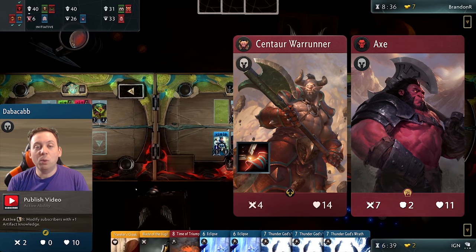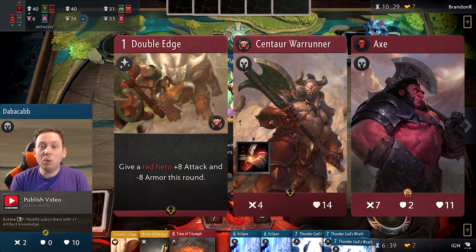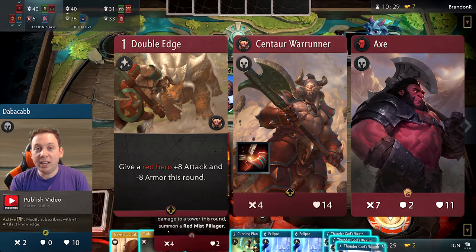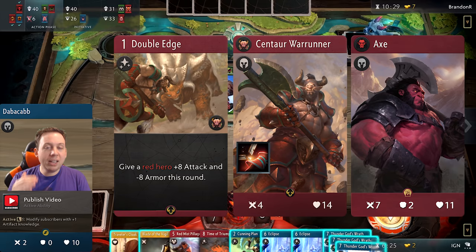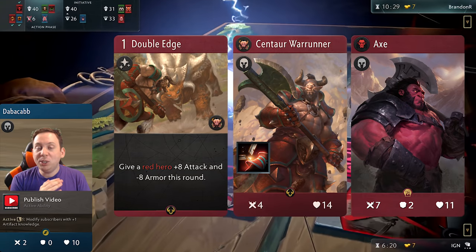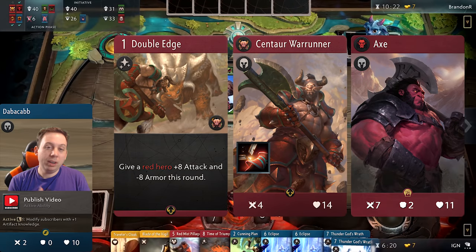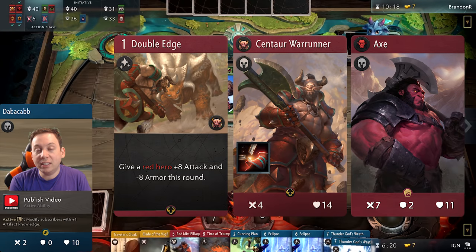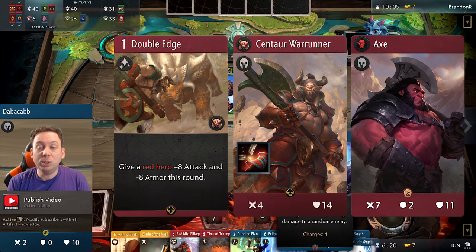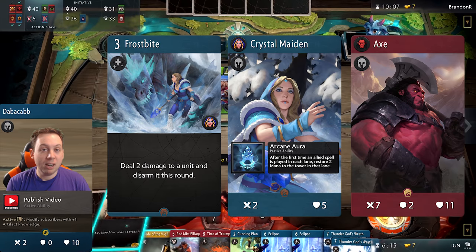The biggest threat to Axe is Centaur War Runner. Double Edge can actually be used on your enemy cards — so if the enemy has Centaur War Runner and Axe is up against a melee creep, Centaur War Runner can hit Axe with Double Edge, giving him minus 8 block. That takes Axe from 2 block down to negative 6, meaning Axe is taking an extra 6 damage from all attacks — that melee creep will be dealing 8 total damage to Axe, leaving him with very few hit points. Centaur War Runner was added as an anti-red tech card, and Axe is one of the most tempting targets. All you need is one chump blocker like a melee creep, and the negative armor does the talking. Also watch out for Crystal Maiden — Frostbite can really lock down Axe turn after turn.